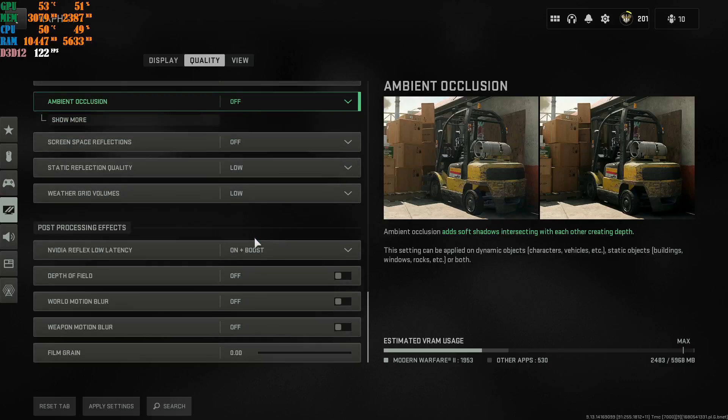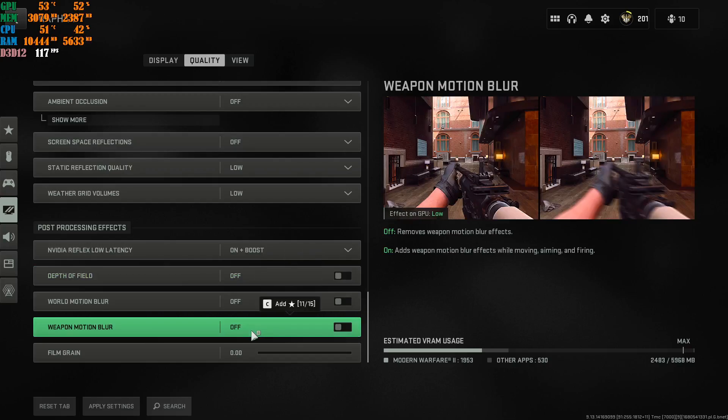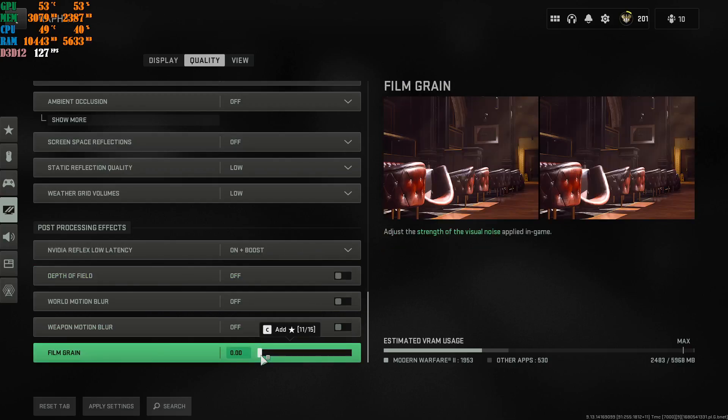Scroll all the way down and have this on On Plus Boost, this one at Off, this at Off, and this at Off as well. A lot of people in my comments use Film Grain — if you're one of those people, go ahead and use it. I don't use it because it makes the game look a little bit fuzzy. It's your own personal preference.